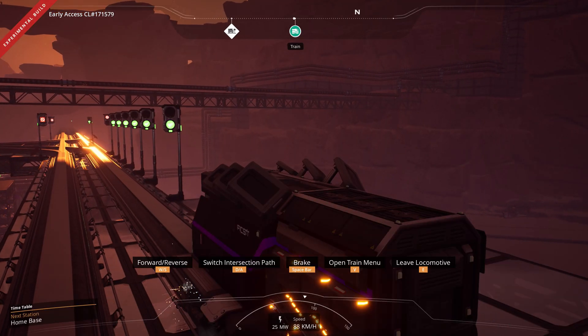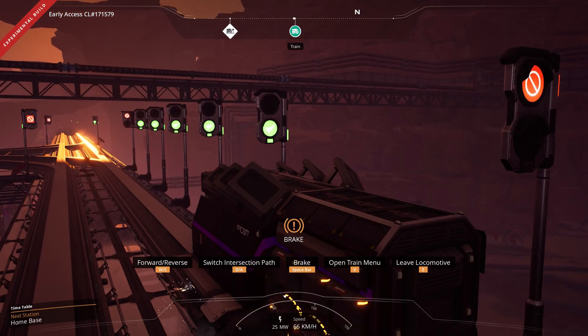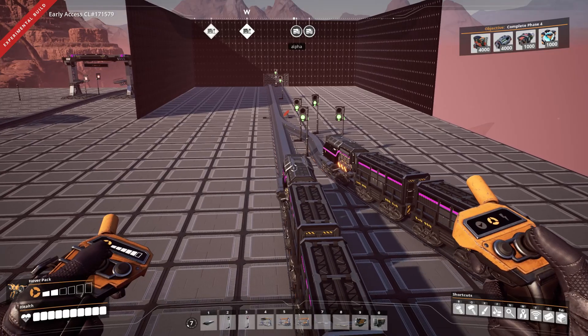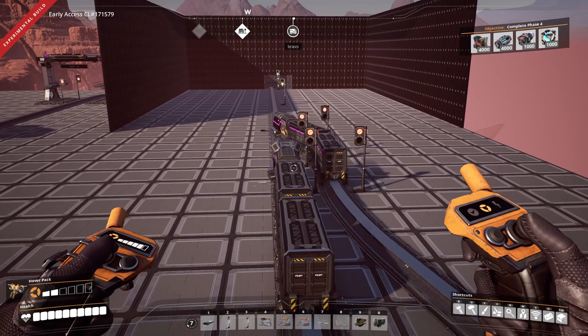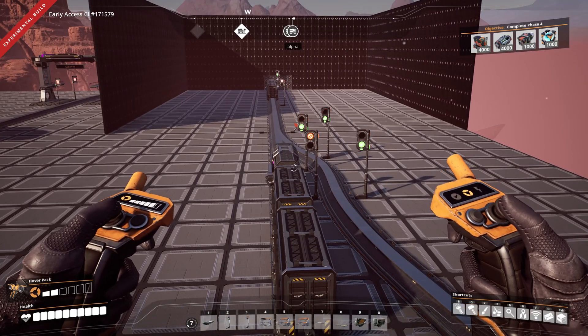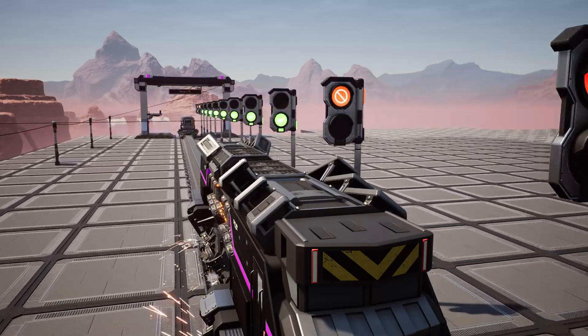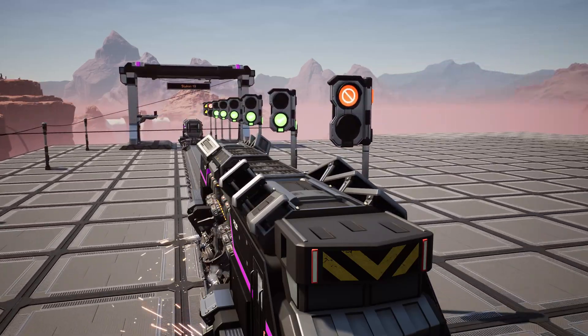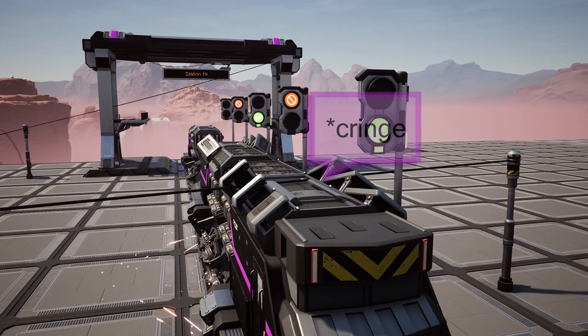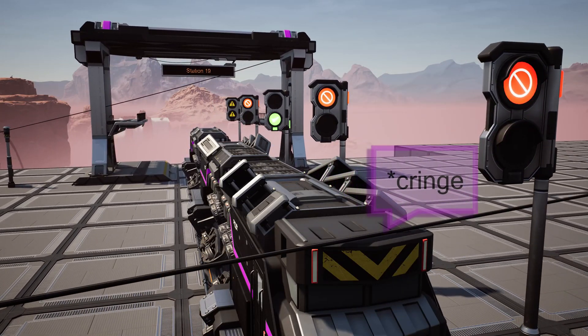A train looks ahead as far as its current momentum will take it to check for red block signals or any path signals. In the last video, I showed you how to hide trains from signals by using multiple block signals in close proximity, but you can't hide a red signal from a train in its current path. The train will not make an emergency stop, but rather slow down naturally since it can look as far as its momentum will currently take it.